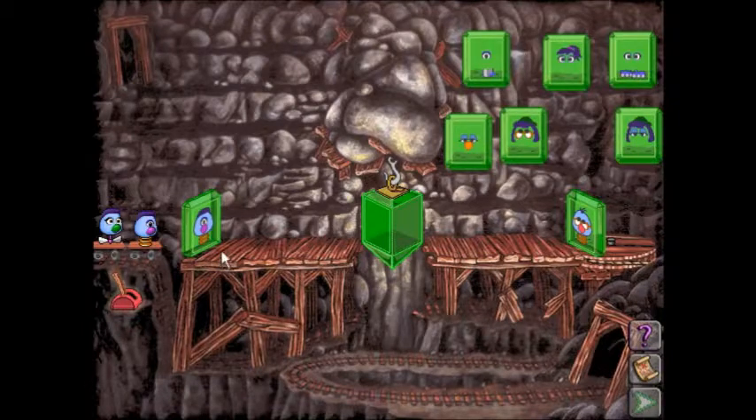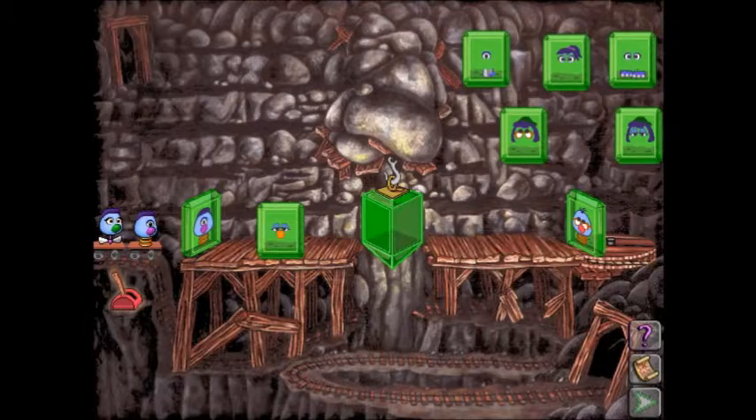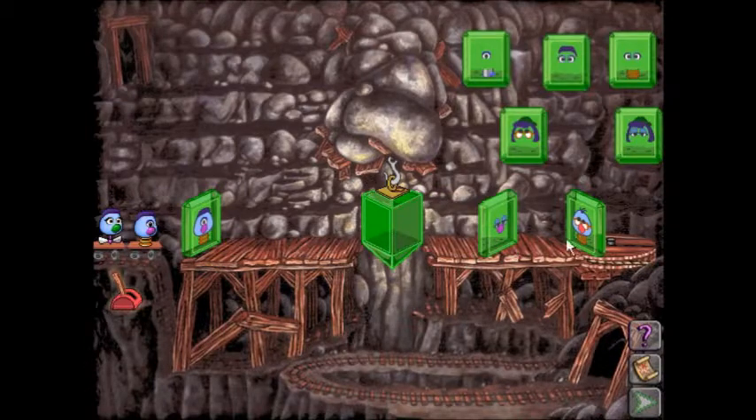We have a Zoombini here and a Zoombini here. They both have a spring but different everything else. So we need to change these guys' noses, hair, and eyes. There's a flashing nose filter - if we put it in front of this guy, red will change to purple. Whereas if we put it on this side, a purple nose will get changed into a blue nose. So by process of elimination, we've got to put it on that side, because that's the only way to make the noses match.